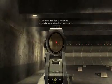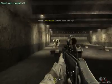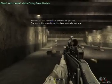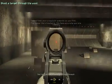Lovely. Now shoot at the targets while firing from the hip. Now I'm going to block the targets with a sheet of plywood. I want you to shoot the targets through the wood.